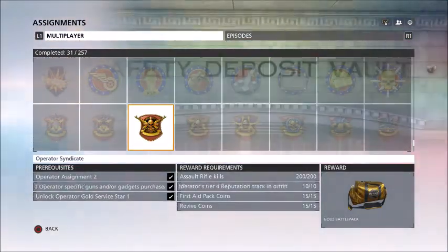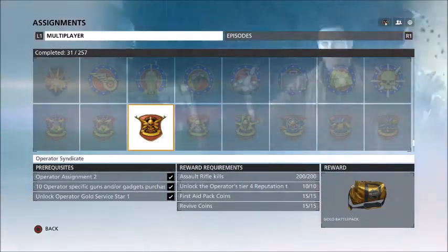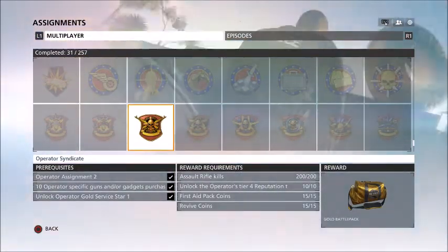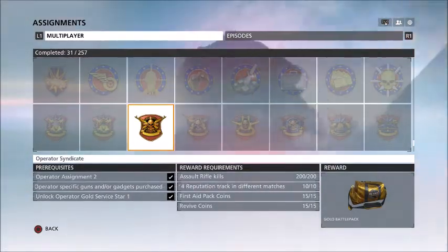And then first aid pack coins — which is like 10 heals and then you get a coin — and revive coins, which is 5 revives and then you get a coin. And then you get the AKM, which is a pretty good Assault Rifle. If you guys want to see any more videos like this one, let me know.